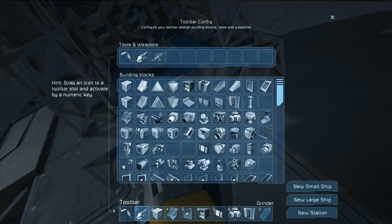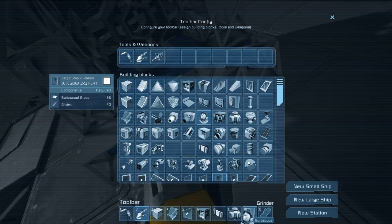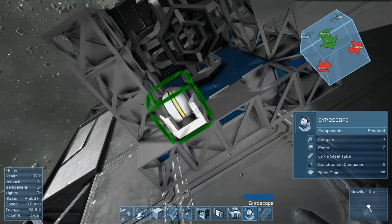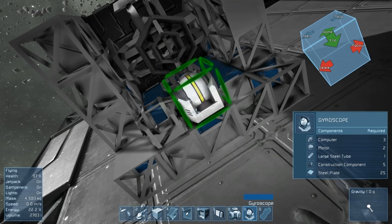I think I'm gonna put them right next to the reactor. It's a little risky but I don't think it's really that big of a deal, and it's gonna save a lot of room. So let's go ahead and put the gyroscopes right next to the reactor. One — I want them all facing the same way. There we go. Two.